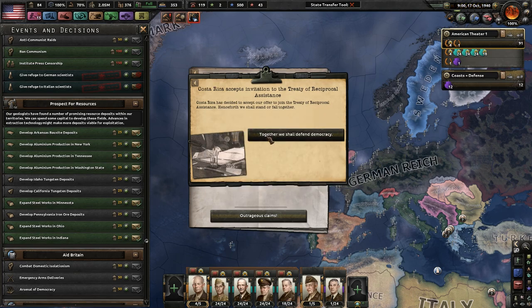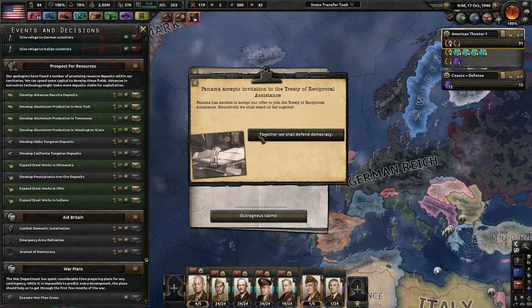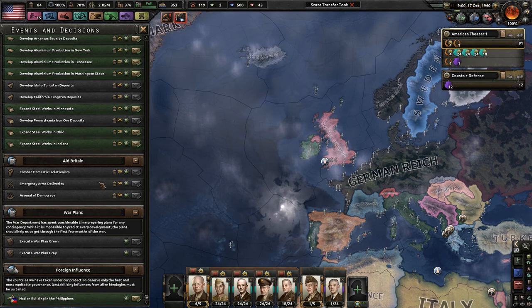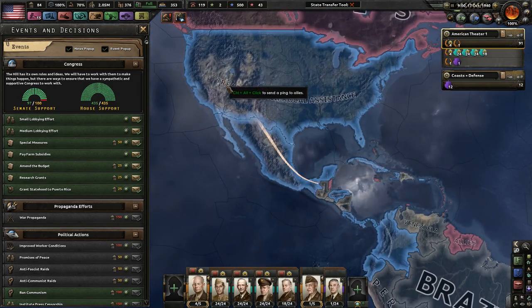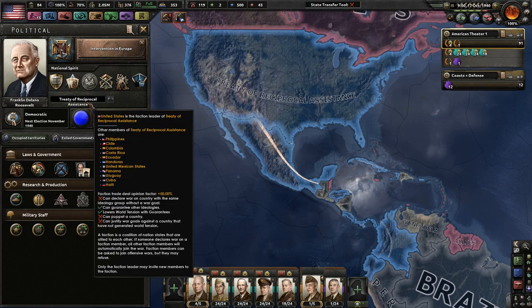Together we shall defend our democracy. Costa Rica accepts. Ecuador. Honduras. The United Mexican States accepts invitation - go screw yourself, Mexico. Panama. Pretty much everyone accepts. I did not realize that was a faction - apparently I'm already a faction leader.